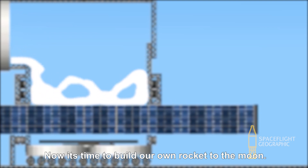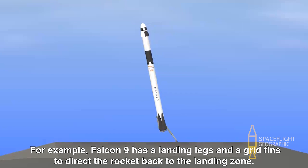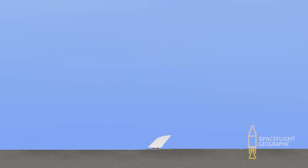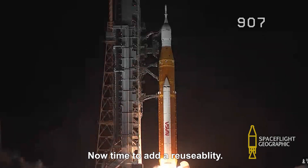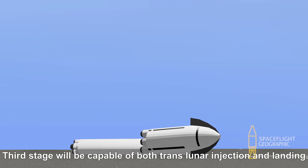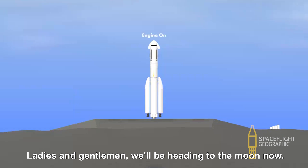Now it's time to build our own rocket to the Moon. To build a cost-efficient rocket, almost everything should be reusable. For example, Falcon 9 has landing legs and grid fins to guide it back to the landing zone. We'll have two reusable boosters. For the core stage, it should be as strong as the Saturn 5 which has five engines — since we have two side boosters, we'll build only three. There will be a reusable core stage with three engines, capable of both trans-lunar injection and landing. Both safety and reliability are guaranteed. Ladies and gentlemen, we'll be heading to the Moon now.